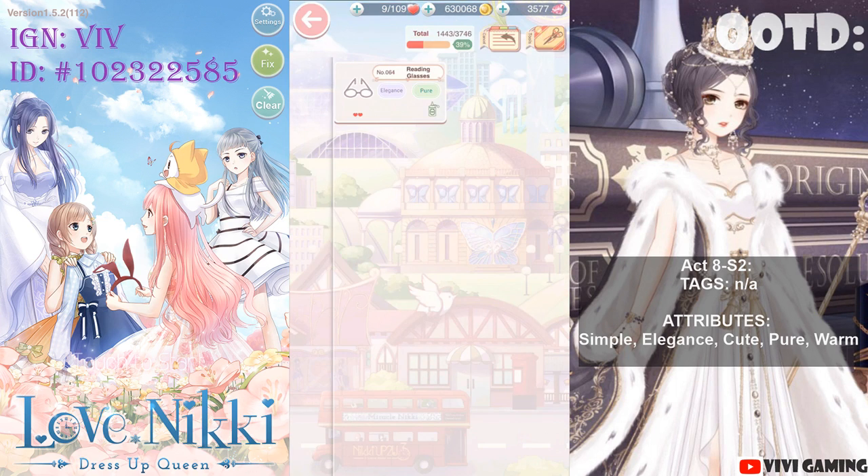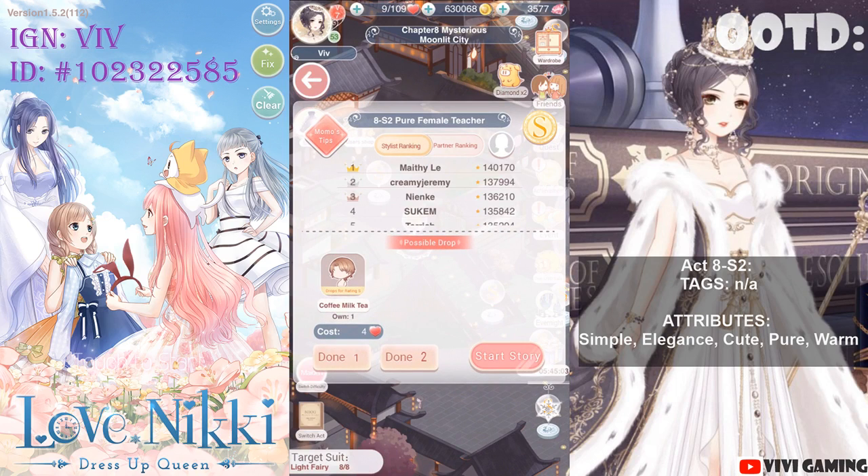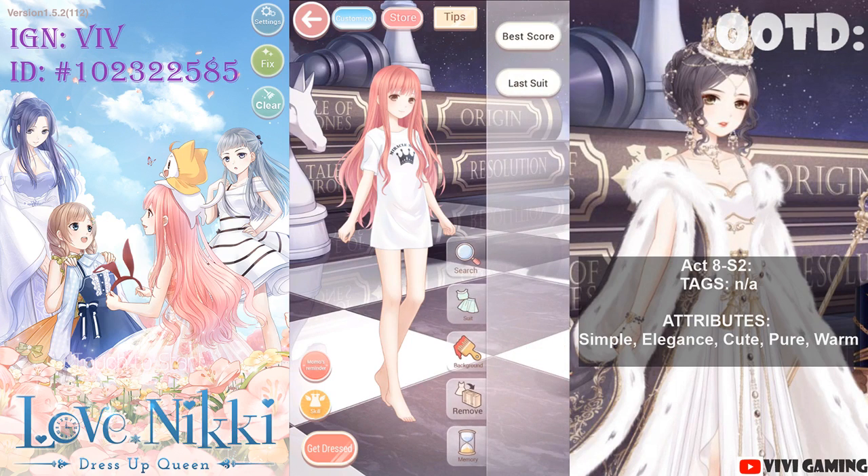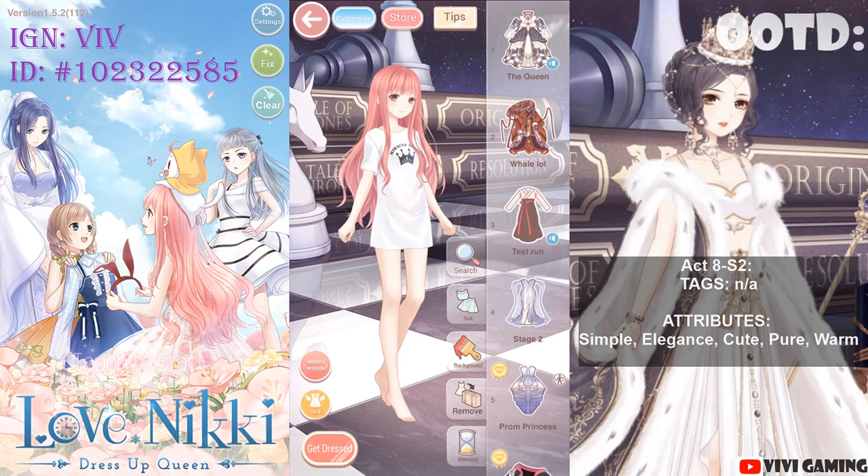I should have mentioned this earlier, but the attributes are graded with the letters C, B, A, S, and SS — with C being the absolute worst and SS being the absolute best.